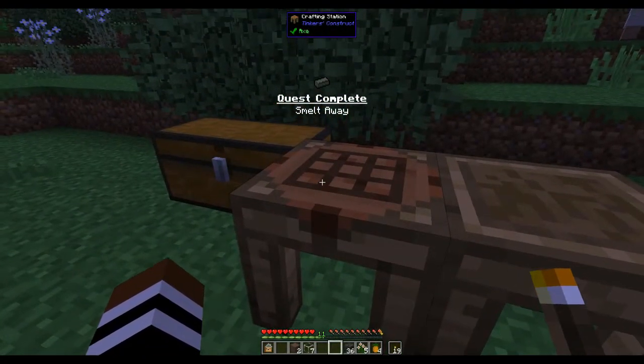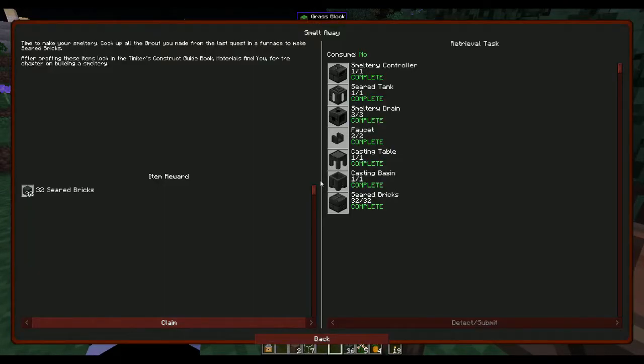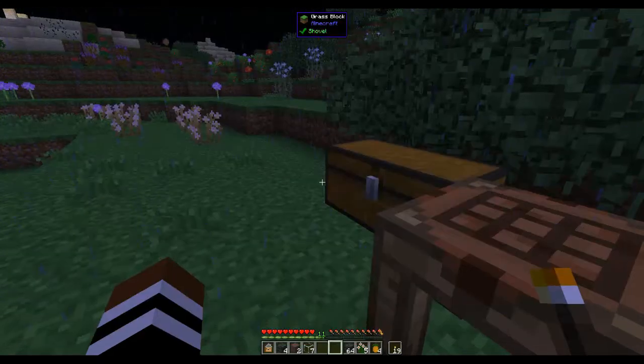I've just finished melting up the bricks and we've completed that quest. We get 32 more seared bricks, which is fine because I like big smelteries. After that we need to make a tool forge, hammerhead cast, large plate, tough tool rod — that is to make the Tinker's hammer.